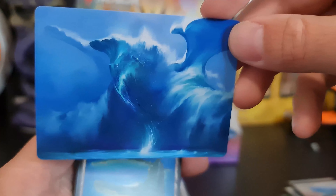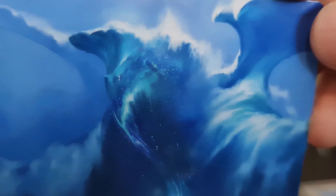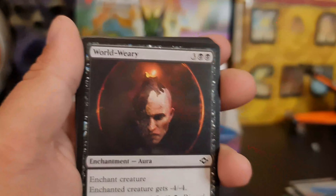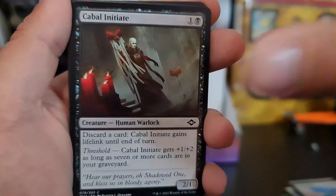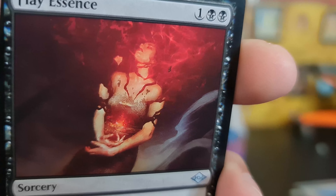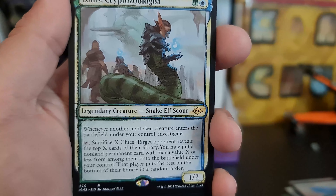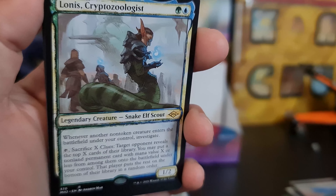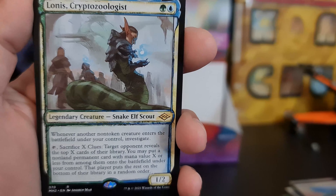We have Subtlety as our artwork — look at that. It's a face, there — eyes. Bridge. We got the Flay Essence, cause you really just want to rip essence out of women apparently. We got a Lowness Cryptozoologist as an art piece — very nice.